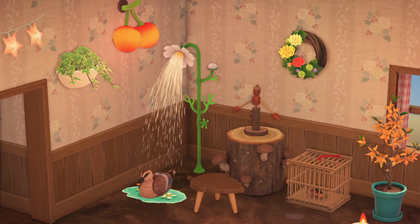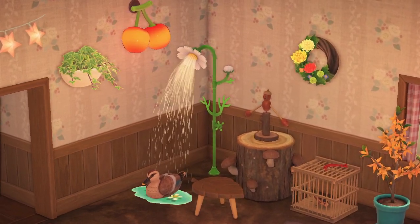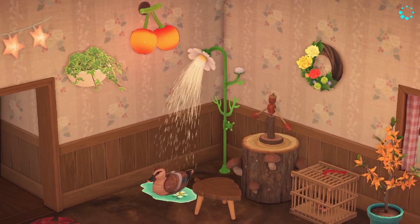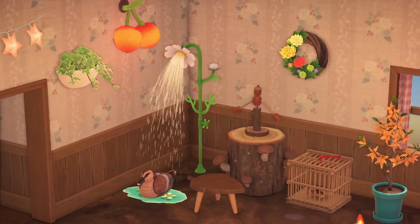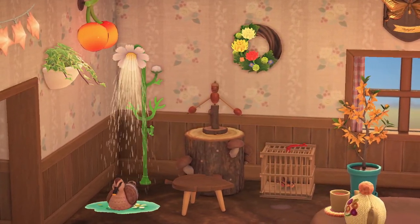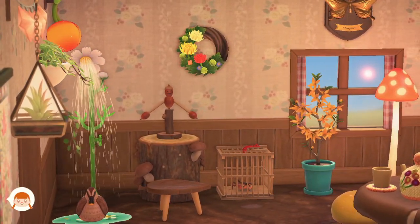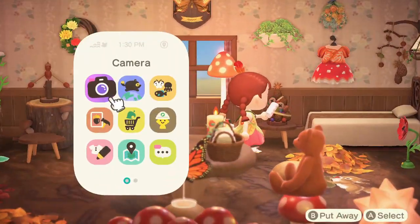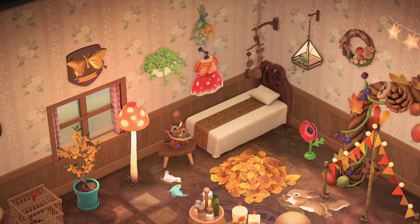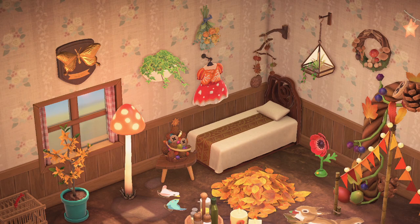Over here we have a little daisy shower for her pet duck to enjoy - I can just imagine the duck ruffling its feathers underneath, really enjoying it. She has a cherry lamp, some vines growing into the wall, and this mushroom table and little leaf stool. I think she'd use this as a desk and vanity table, and at the moment it has a cute little acorn toy on it. She's also taking care of a little cricket and has a beautiful golden plant by the window - so perfect for an animal fairy's home.